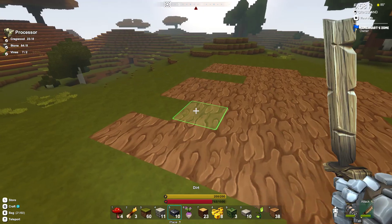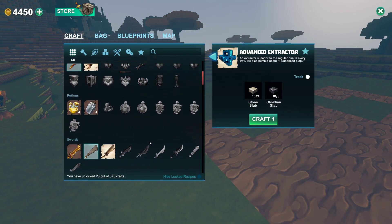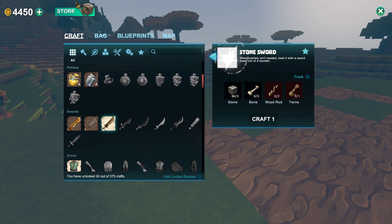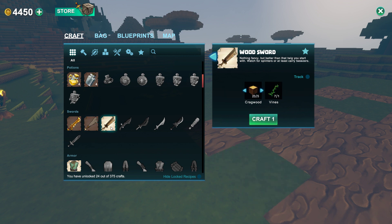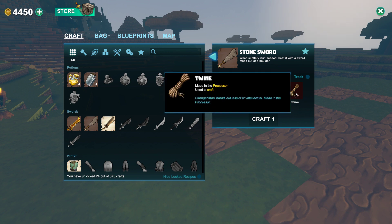Teleporter ready and unlocked. Oh, so we can build the teleporter itself now? We already have one, but I guess we have the ingredients. We have a stone sword — no wait, we have the wood sword, sorry. So now we can unlock the stone one. Twine, made in the processor. I wonder what you put in the processor for that.